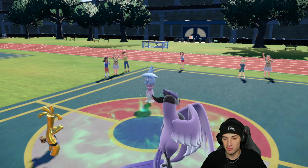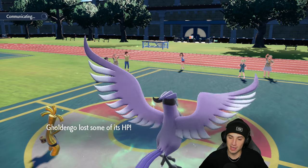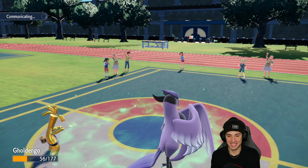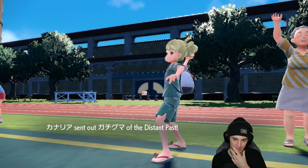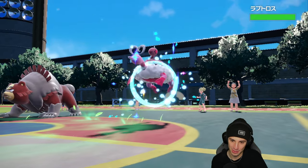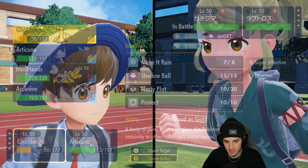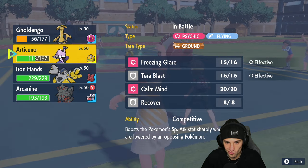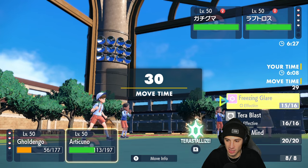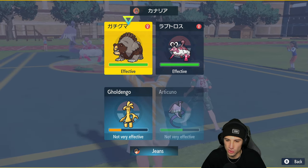They're going to throw out Ursaluna and somebody else — maybe Torkoal, who's a real threat. There's Ursaluna — please don't be Torkoal, anything but Torkoal. Alright, it's not Torkoal, we like that! I could Protect, I could Intimidate. I think we just protect Goldgo and try to get off some shots, maybe Freezing Glare into Enamorous — who could be Focus Sashed — or go after Ursaluna, who seems like the bigger threat.